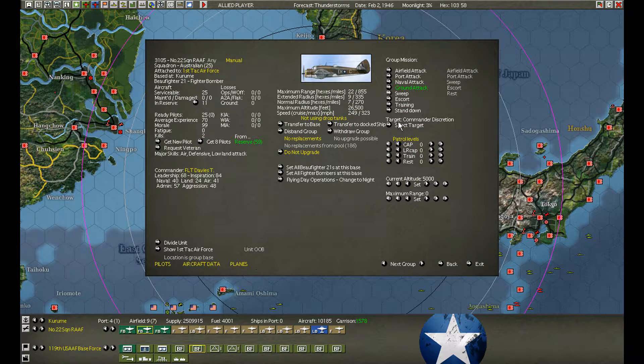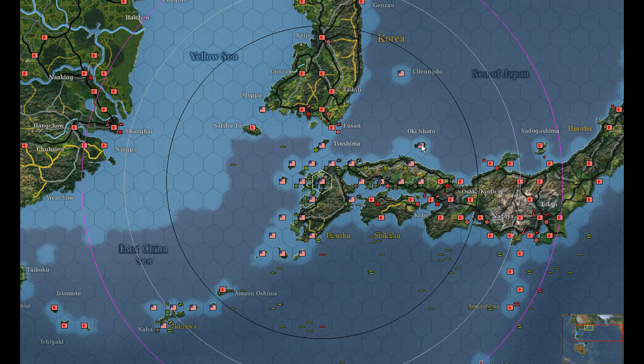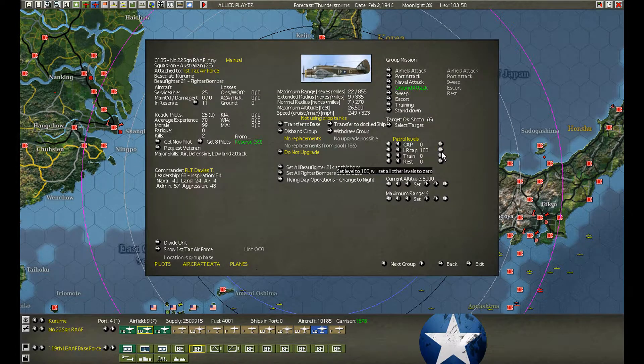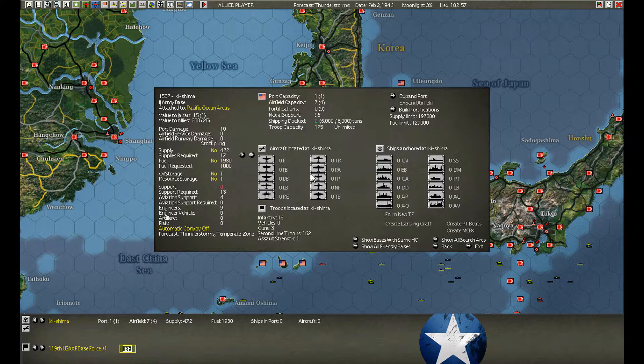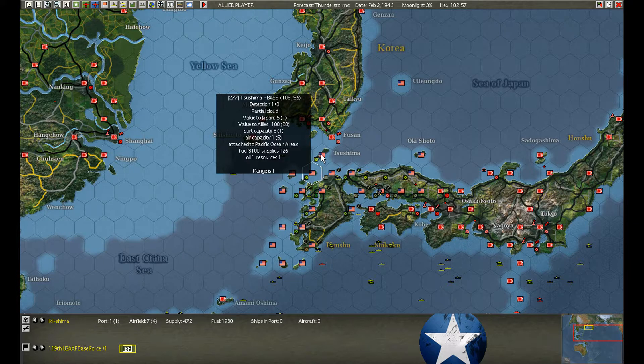Ground combat mission, sure. Long range air patrol — it's a range of 6 only, so it's within normal range. You don't even need drop tanks or anything special. With combat air patrol over there, I think the transports will fly. Ikishima is still repairing, and Tsushima is fully repaired.